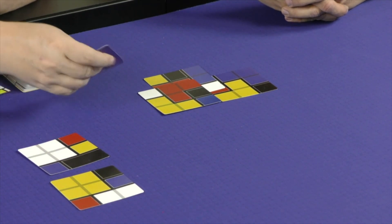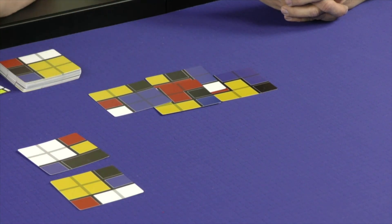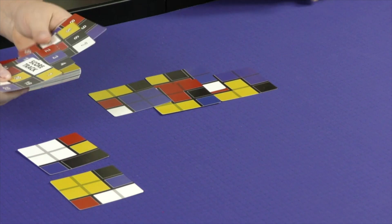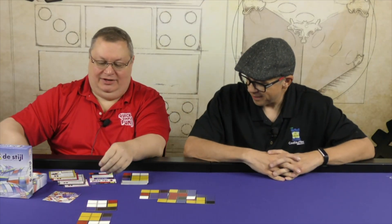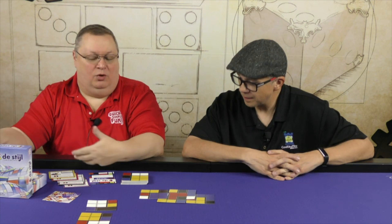So if I was yellow, let's say I would do that, so I'd have now four points. Now we do have a little score track. Some people like to use it, some people don't, so that they can very easily see where other people are. That makes a lot of sense, because obviously if you're playing with four or five people, then it gets a little more hectic.